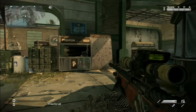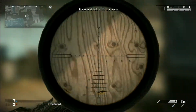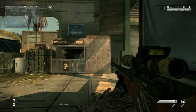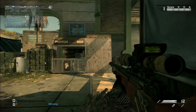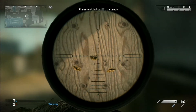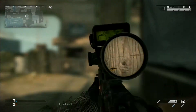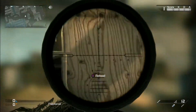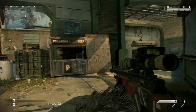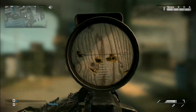Wherever the center of your TV is, that's where you want the enemy, because the moment you scope in it should be pretty much straight. From here, aim for the same spot every time — when I scope in I should hit that same spot. Moving to a different position, I should still hit the same spot.